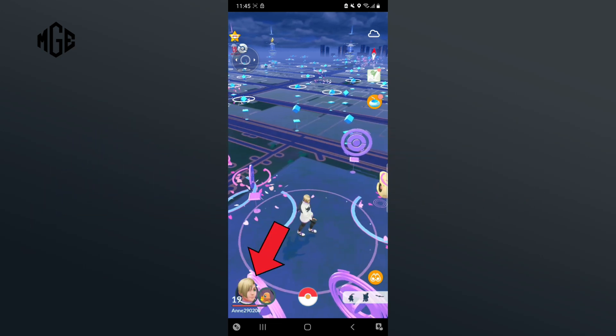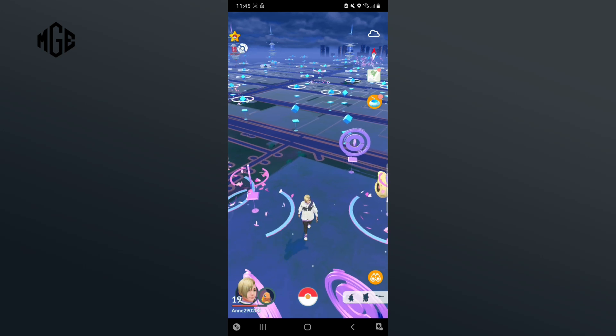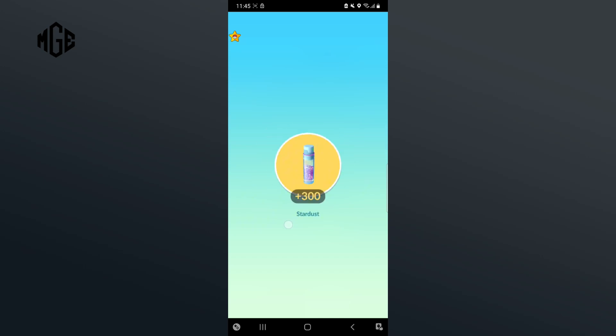Let's begin by tapping on your profile which is at the bottom left corner of your screen. Now select friends from the top of your screen. After that, open the gift that your friend has sent to you. As you open the gift, you can see the friendship level increased.